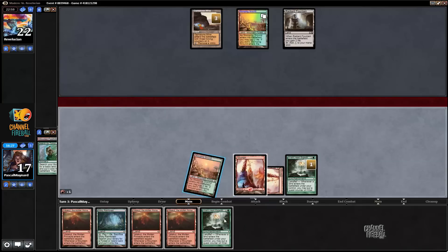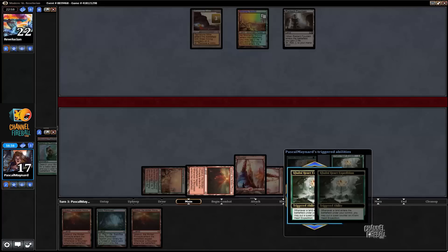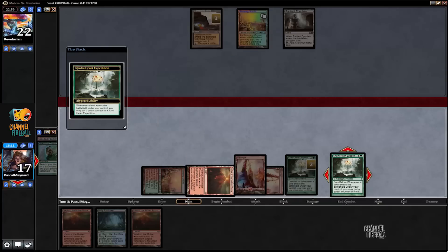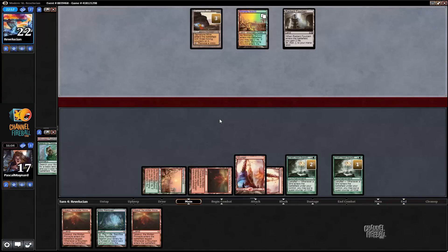I don't really want to sac them yet. I'm going to play Valakut. Next turn I'm going to play Misty Rainforest, which is going to get Steam Vents. And now we have four mountains, so each of the Expeditions we crack can deal six — we can deal a total of 12. And the following turn we can kill him with another Valakut. So we can kill him in two turns and stop him from killing us with Titan.